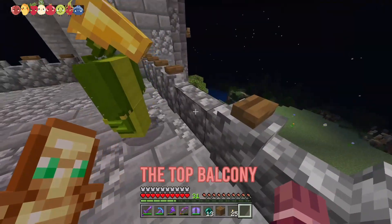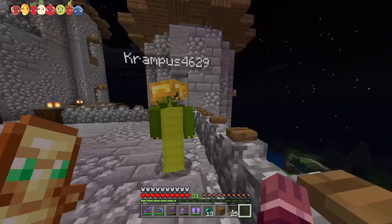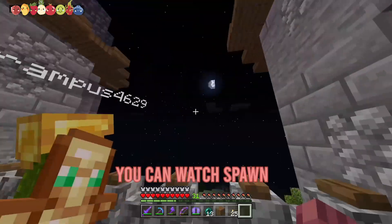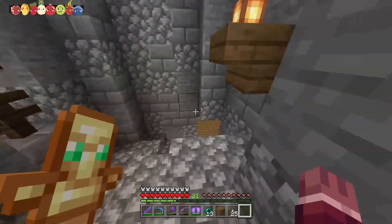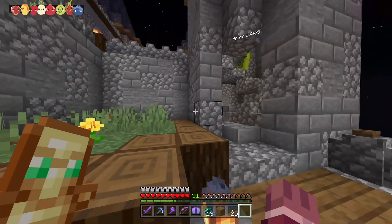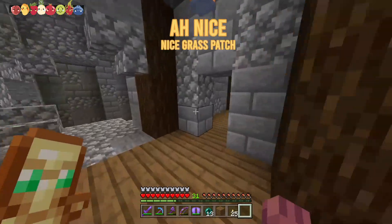And then you've got the balcony — the top balcony. How beautiful. You can watch the shenanigans. They are down there. We have some cute little flower beds here. Nice grounds.